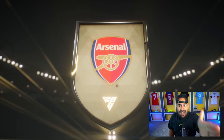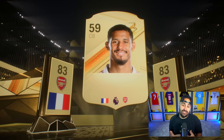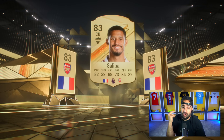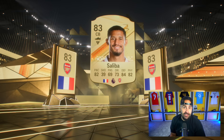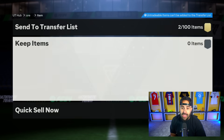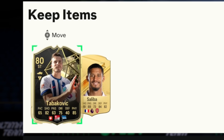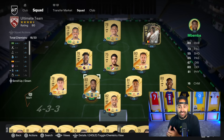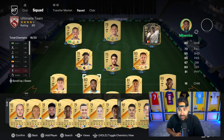Arsenio Saliba! You need to pull a sick player. This card could actually go to the moon. Why? He plays in the Premier League, he's French, he's stupid fast, good defending, good physical. This could be a card that we use long-term — also an in-form for later in the series when we start doing a lot of SBCs. I haven't completed any SBCs yet except for the starter ones. Big boy Saliba is going to be inserted directly into this team with Galeno and all these Porto players.